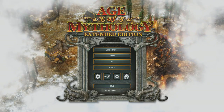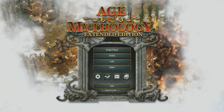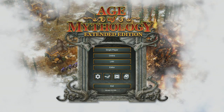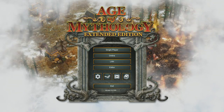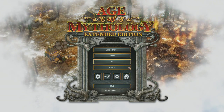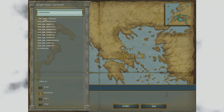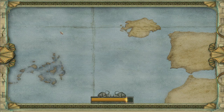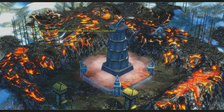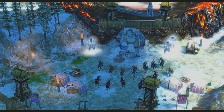Hey everybody, this is Ian Prestige from the Age of Empires community team, and we are getting pretty close to the Age of Mythology Extended Edition release, coming up on May 8th. A lot of you guys have been clamoring for some gameplay footage, so I thought I might take a second here and play through the demo that we had set up at PAX East — the custom scenario set up there — so you guys can get a sense of what this game looks like in action.